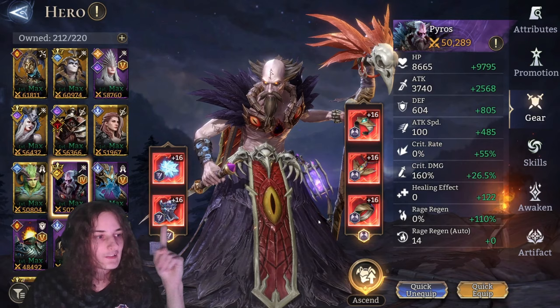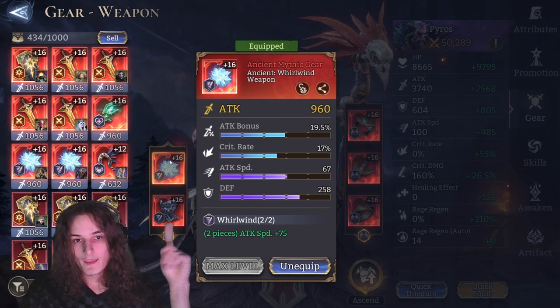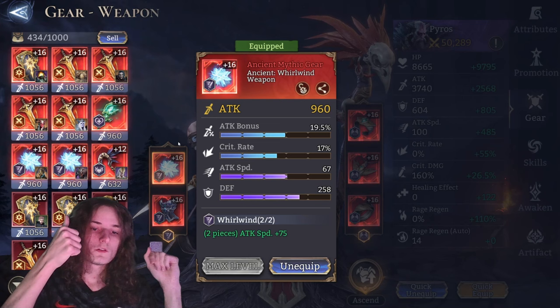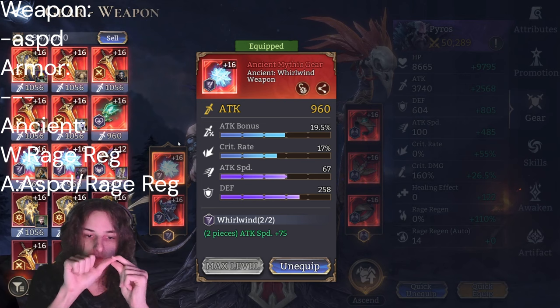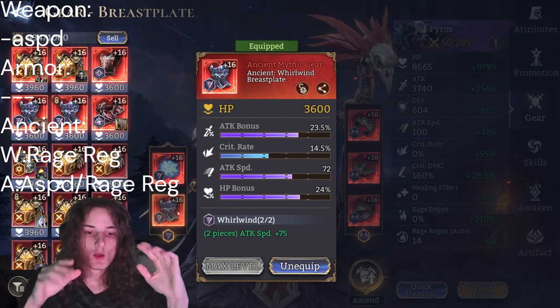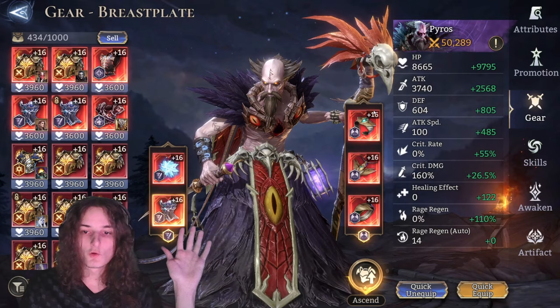Set-wise, the only option for this build is the Whirlwind set, because the goal is to get as much attack speed and rage regen as possible. Stats to aim for are attack speed and rage regen. Important note: attack speed on a weapon can be obtained on a normal weapon, but rage regen on a weapon requires it to be ancient, making it harder to acquire — just getting attack speed on a weapon is totally fine. For the chest piece you can't get attack speed or rage regen unless it's ancient, so in the worst case you're fine running just an ancient Whirlwind chest piece.